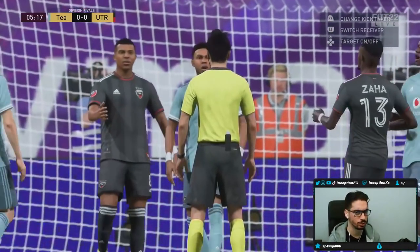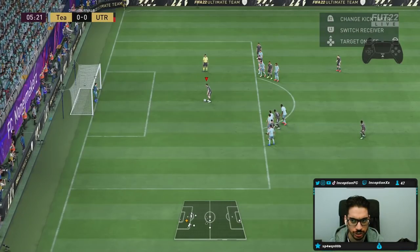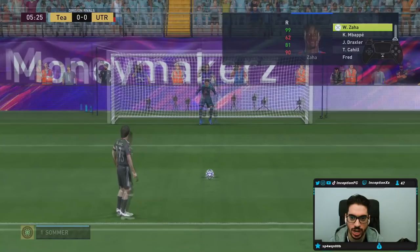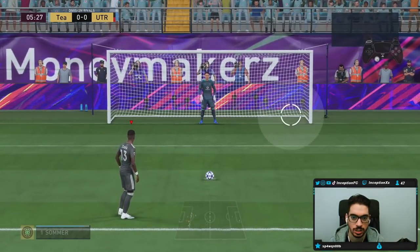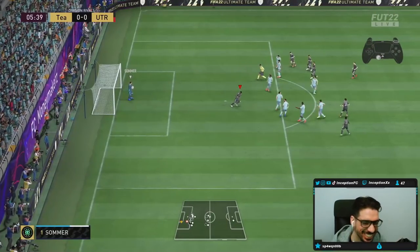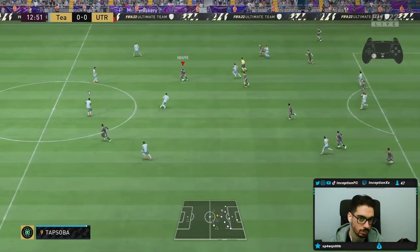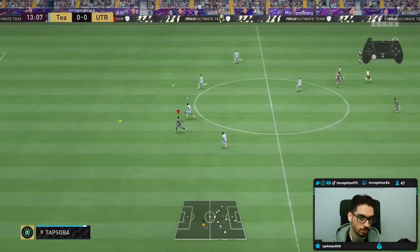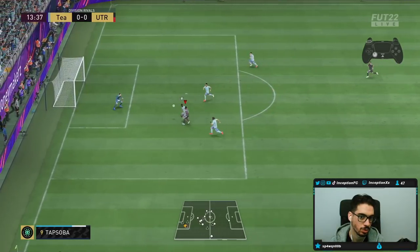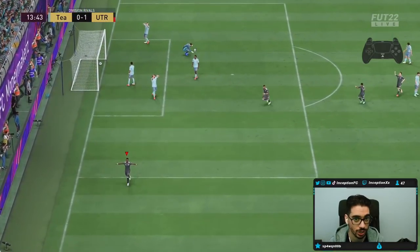I caught him on that dribble — is that a penalty? Yes sir! Let me switch to him — Wilfrid Zaha. Down the middle? Every time I do a penalty and switch the player, they always go down the middle. Good chip shot — let's go, Zaha!